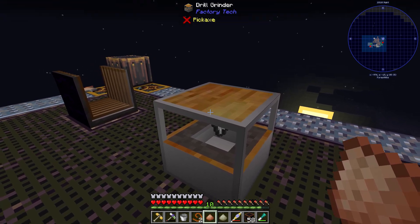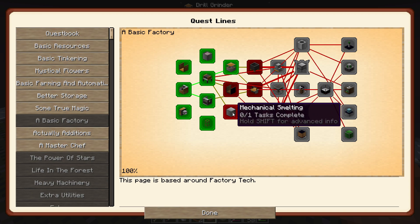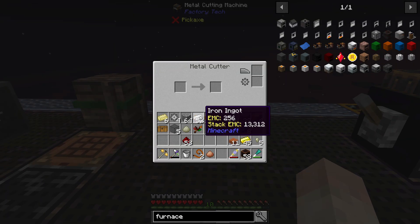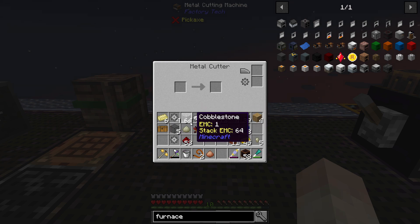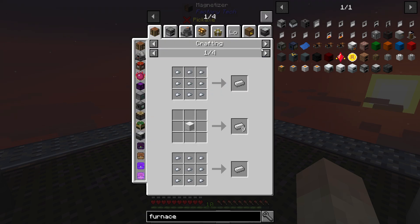We've got the drill grinder which we can make, magnetizing magnets, and mechanical smelting which is what we need right now. By the way, this is a neat little thing with the metal cutting machine: instead of having four iron ingots to one basic gear in the crafting table, you can just put in one iron ingot into the metal cutter and that'll give you one basic gear — way cheaper. You don't need three other pieces of iron.